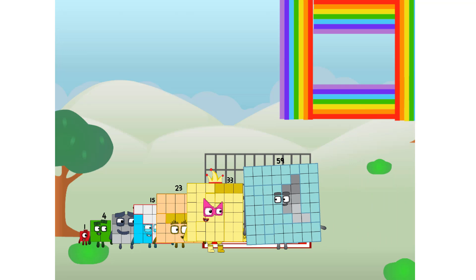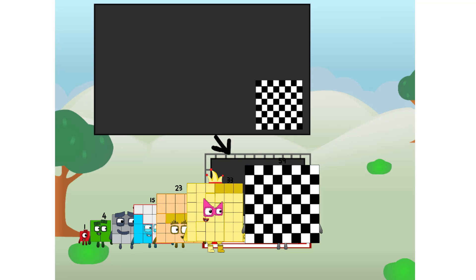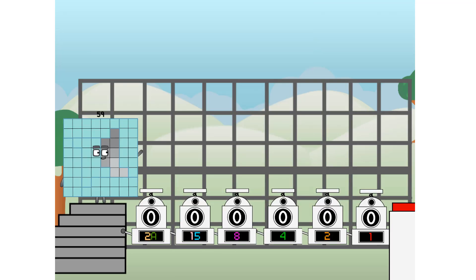There you are! This way — I've got so much to show you. I am 59, and I can be a strong square, a chessboard, a super rectangle, 8 octoblocks, or even a super cube. But today, I want to show you a little trick I call binary boosters.